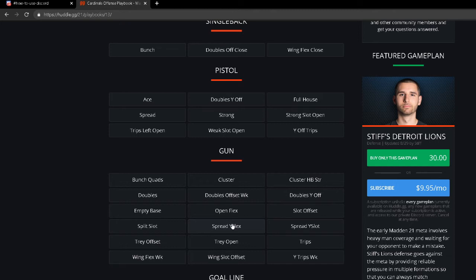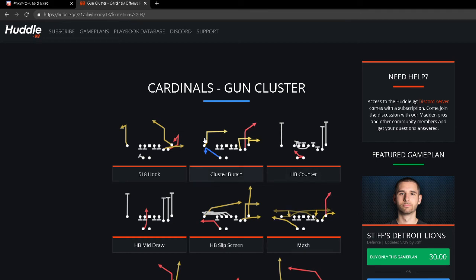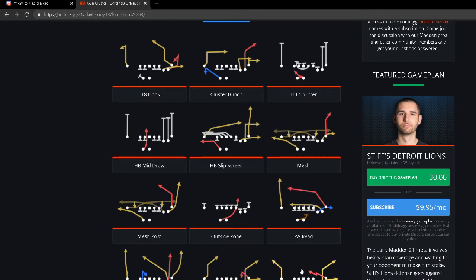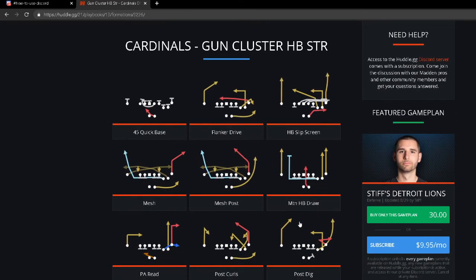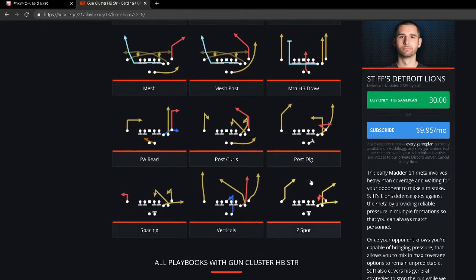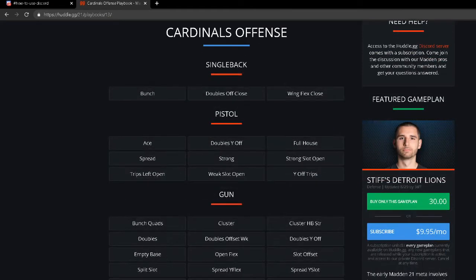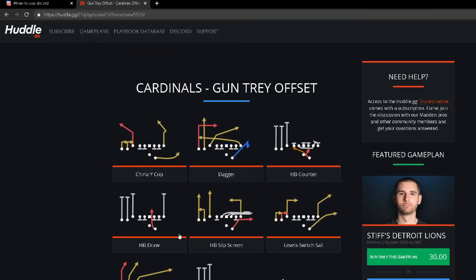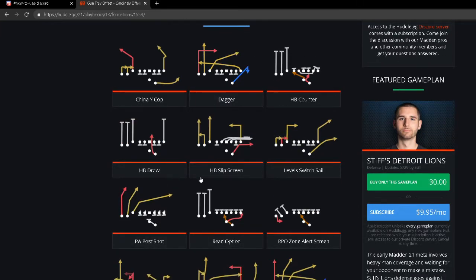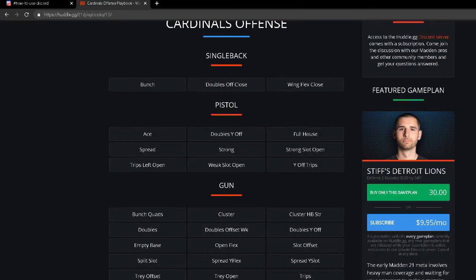The cluster formations get great separation against man-to-man — mesh routes, spot shake routes. It's kind of a mix of gun bunch and gun tight. You can run double hitch skies with powerful routes that beat man-to-man and hold up against zone. They also added a Tray Offset formation this year — very similar to Trips Tight End. From it you can run Dagger, PA Post Shot, Stick with angle route to the tight end, Level Sail, a read option, and halfback draw combination.